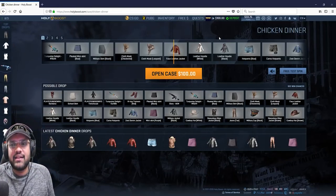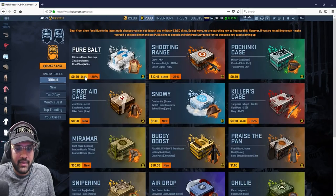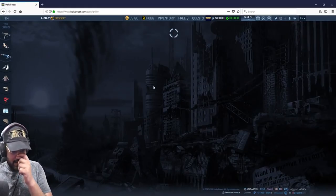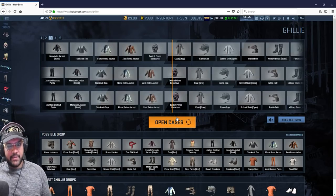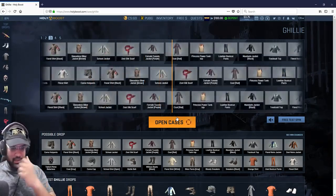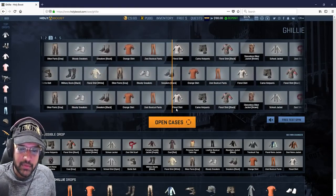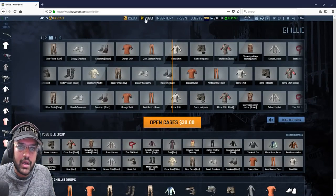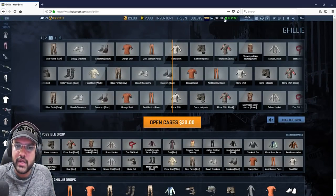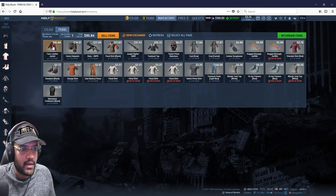I still have $30, so let me go back and open something else. Ghillie — I'm gonna open three, I spent $30, give me $70 please. Okay, simple... gone. I have $3 now, going to the inventory to sell what's not required.